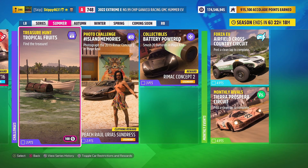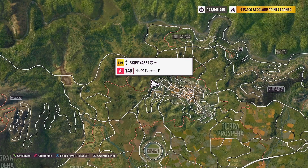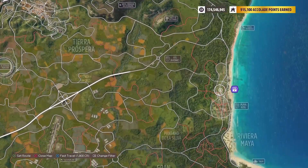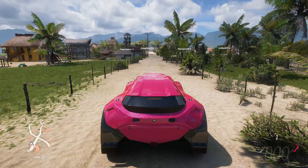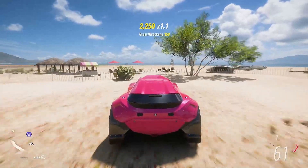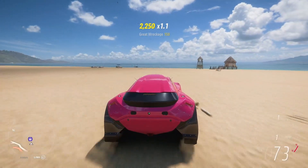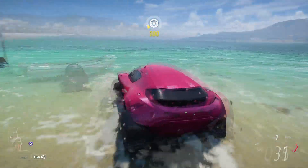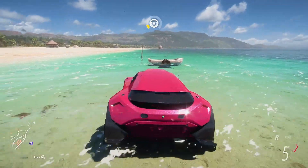Now you can hop back to your festival playlist where the treasure hunt tile will have changed to give you a visual representation of where exactly this week's treasure chest is located. Heading over to the east side of the map right near Playa Azul, you'll find this week's treasure located on the coast. Head on to the beach and into the sea — you're going to find this week's treasure located next to a boat, just poking out of the water.